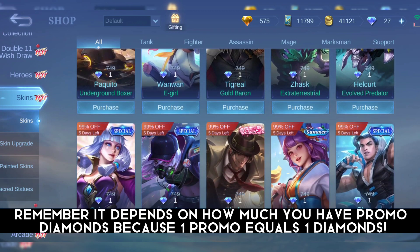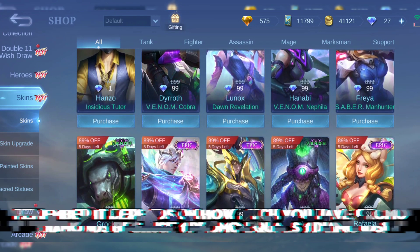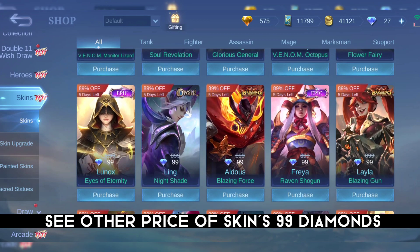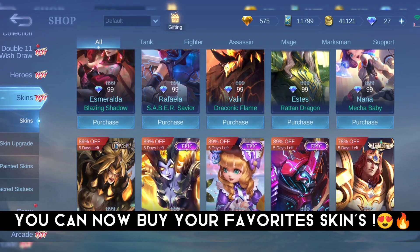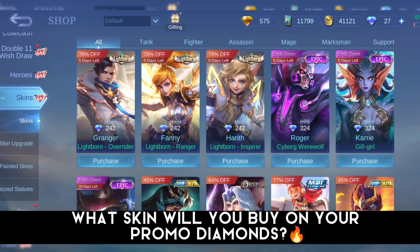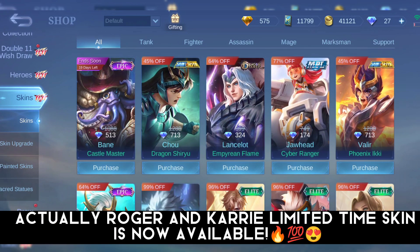Remember, it depends on how much promo diamonds you have, because one promo equals one diamond. See the other price of skins — 99 diamonds — you can now buy your favorite skins. What skin will you buy with your promo diamonds? Actually, Roger and Carry limited time skins are available.